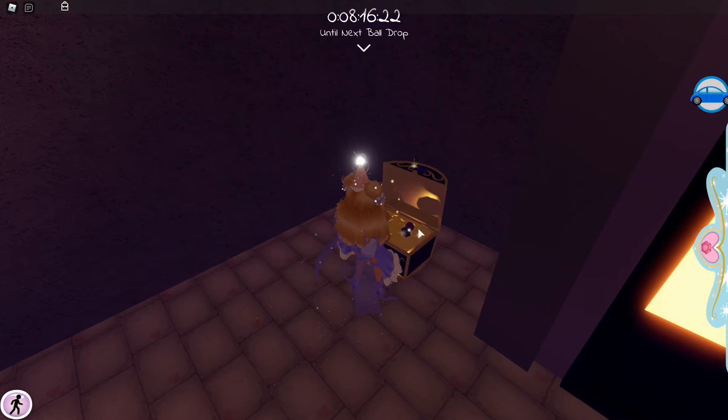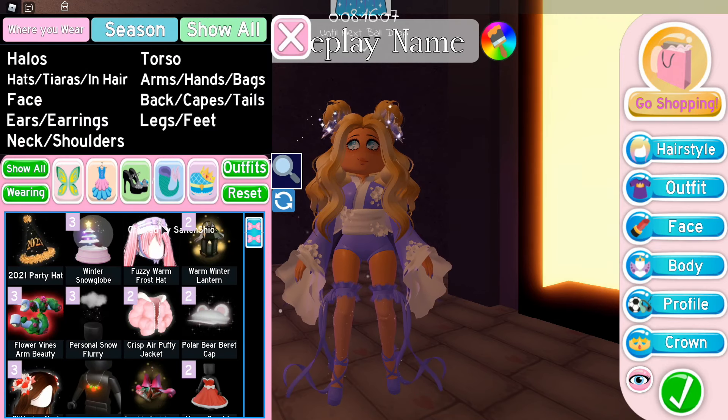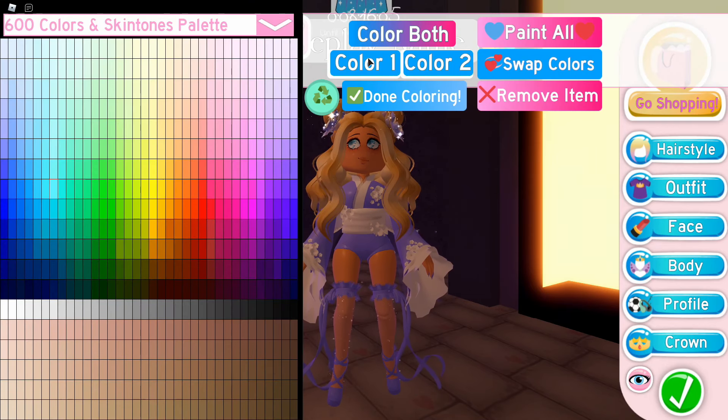Then you'll see a chest that is black and gold, and you want to open it. It will say: 'You found a magical chest with the 2021 party hat inside just for you.' I'm going to take off the 2020 party hat and put on the 2021 party hat.